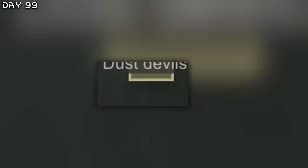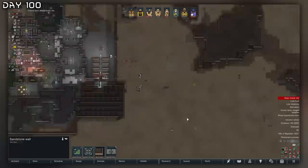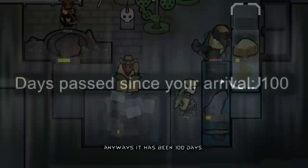Dust devils. We have survived quite some time. We have a good kill box contraption here and things are just looking good. It has been a hundred days. Quite the extreme desert colony here, but we survived. If you want to play on the save file, then consider becoming a Patreon member. Thanks to my Patreons and members — if you're bored, then watch this video next.